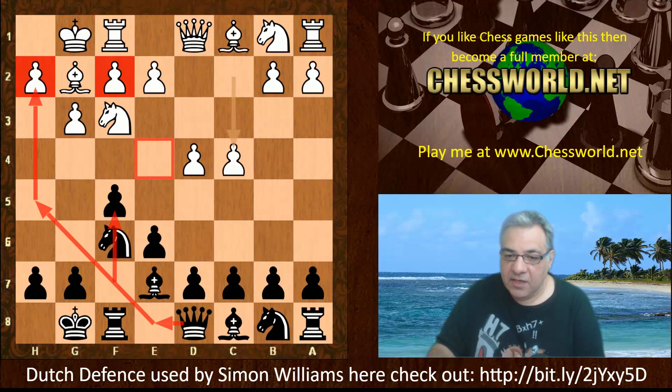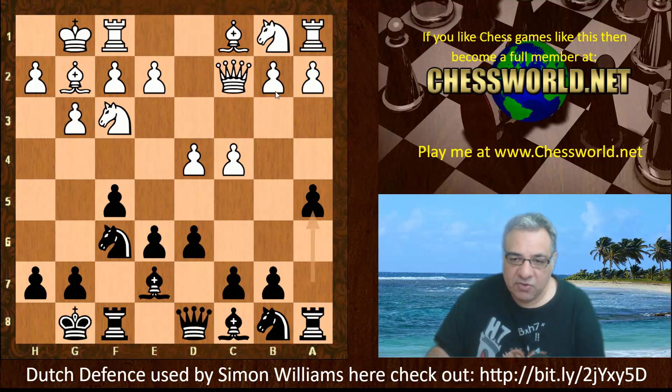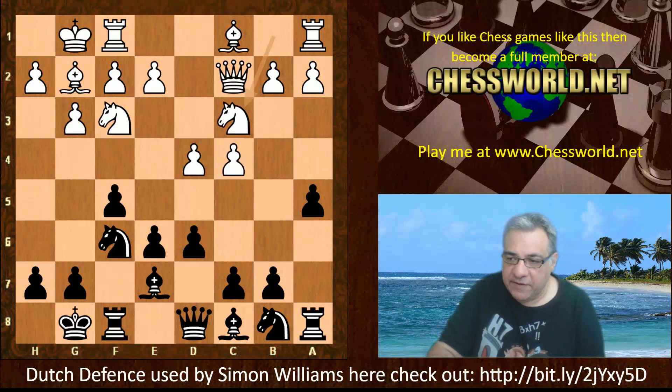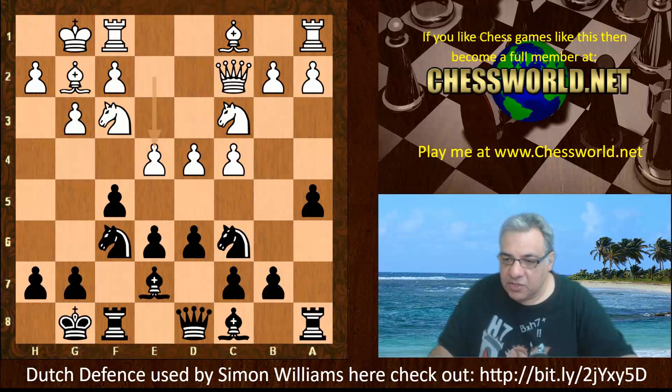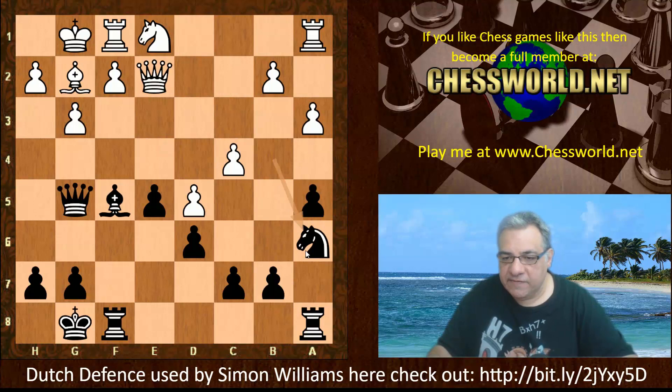We have d6 for the moment, Queen c2, and now a5, which shows an interest in dark square play and dark square control, trying to restrict White a little bit and stopping b4. We have Knight c3, Knight c6, b3 is played. If White plays e4, perhaps it's best for Black to take with the pawn to let White take on e4, and this should be okay after e5. Black can exchange off the dark-squared bishops, and the a5 pawn is very nice to discourage b4 if the Knight goes to c5 later.